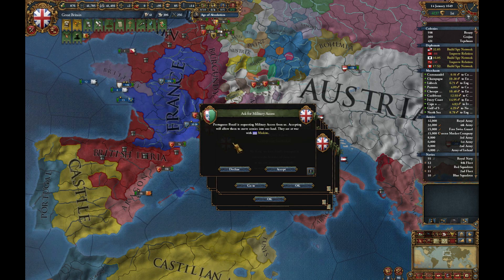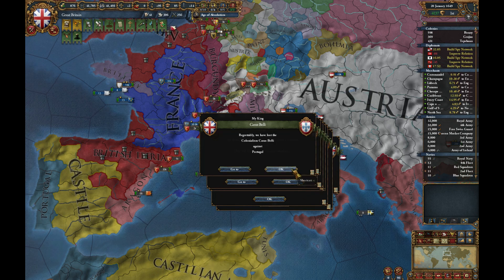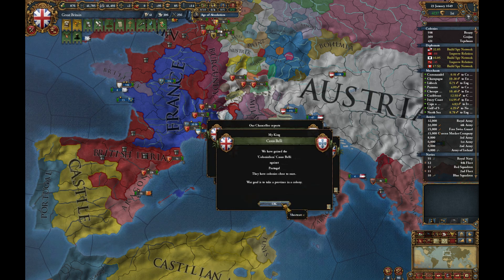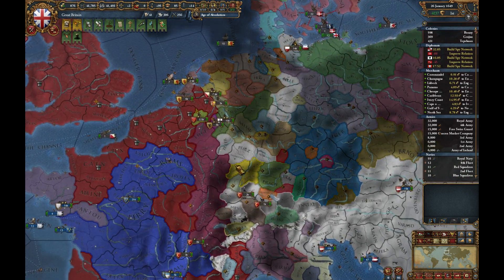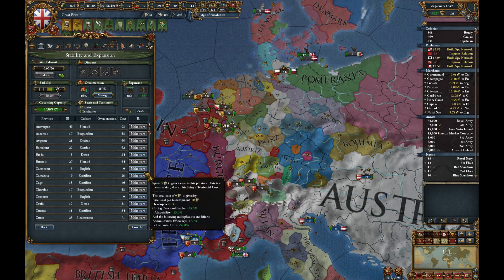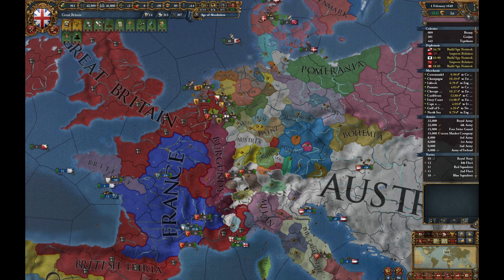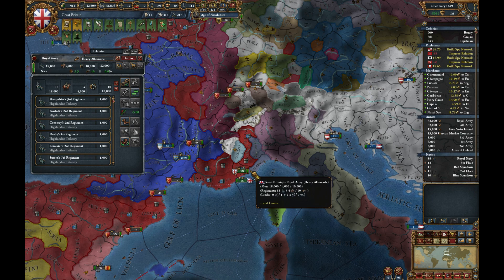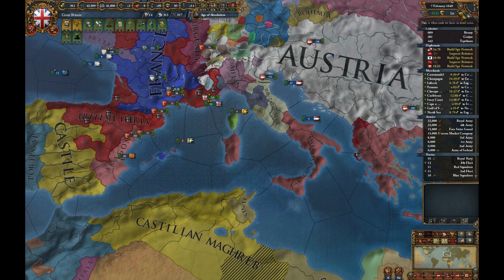Portuguese Peru — they're also at war with them, so that'll help our colonial nation not lose this time. Leeds has entered a military coalition against us, as has Burgundy. Basically this coalition has gone on so long that Burgundy's truce with us has run out and they've been able to join it, which is not comforting at all.